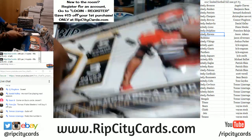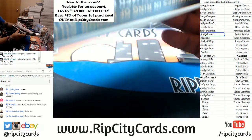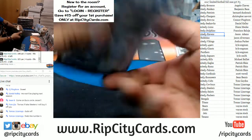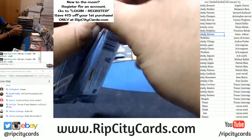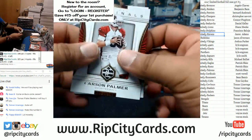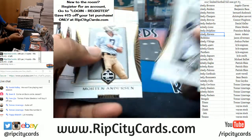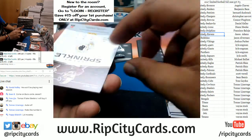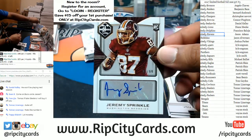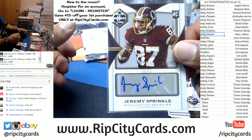We have six boxes plus this one to go through, so we have passed the halfway mark. For the Redskins — Jeremy Sprinkle — autographed to 99. Redskins hit. That was a filler team.